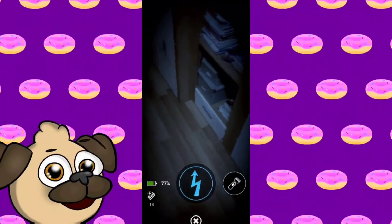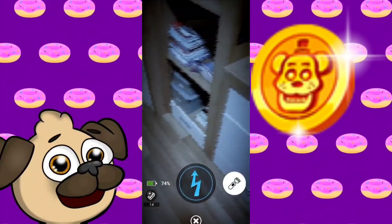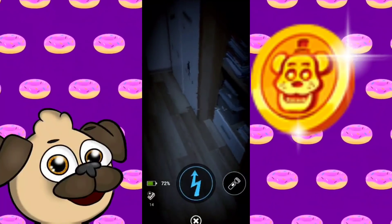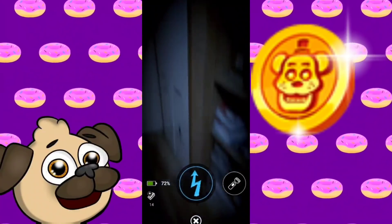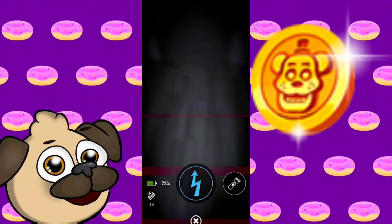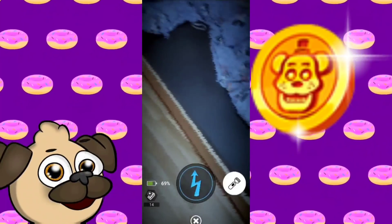The next thing we have is a scrapped Fazcoin design. This Fazcoin design isn't the most exciting thing, but it is still something interesting, showing that there might be other things you can buy with Fazcoins or other ways to get them. It's a small design, so it might show how much something costs or how much you're getting when you watch an ad in Five Nights at Freddy's Special Delivery.